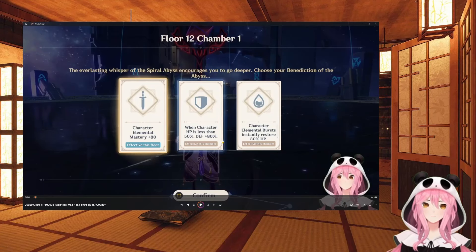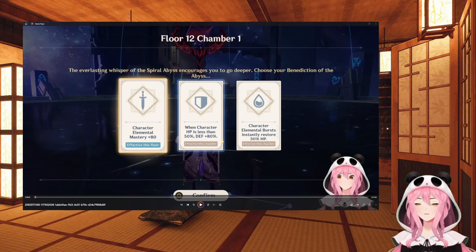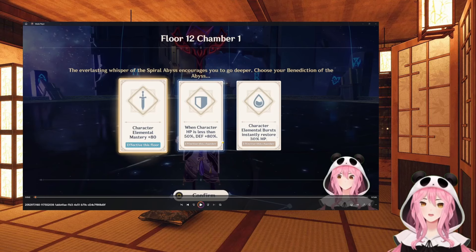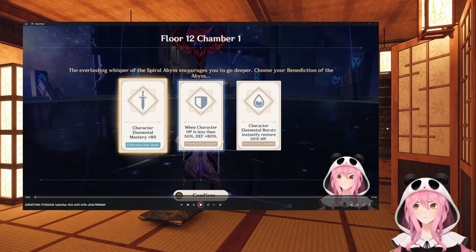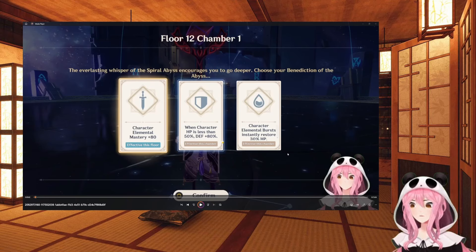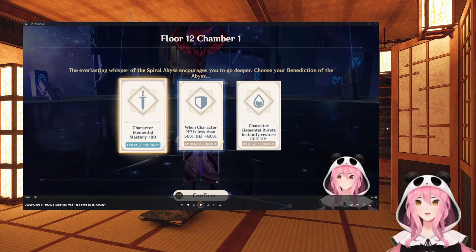Hello everybody, Calamity here. Today's video is all about the Spiral Abyss that just came out last reset, and it's proving to be a tough one. I think it's just because it's a new iteration - there's a new set of enemies in floors 11 and 12. In this video I'm only going to go over floor 12, but if you're struggling on floor 11 and want a similar video, let me know in the comments.